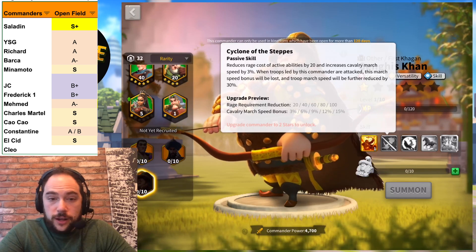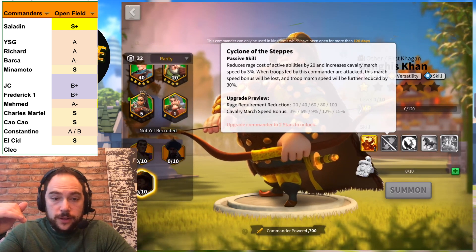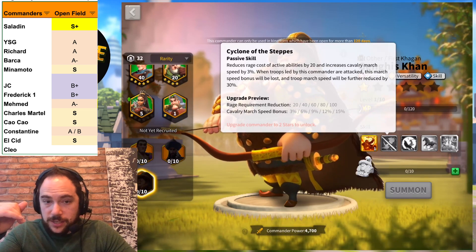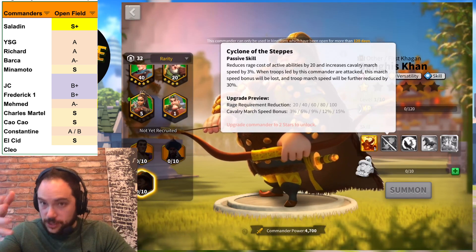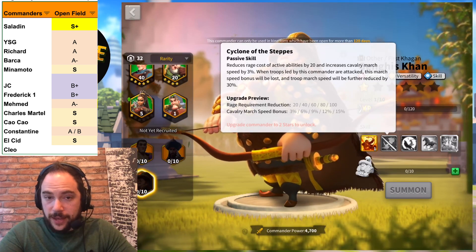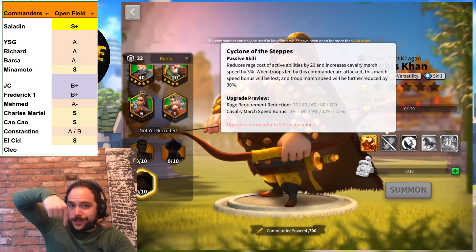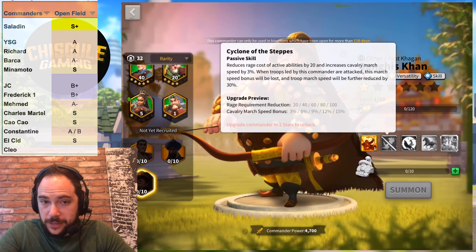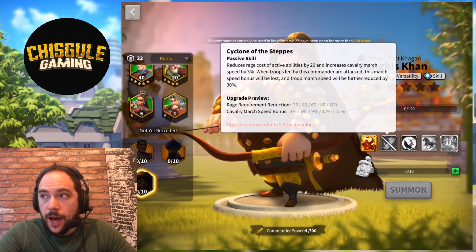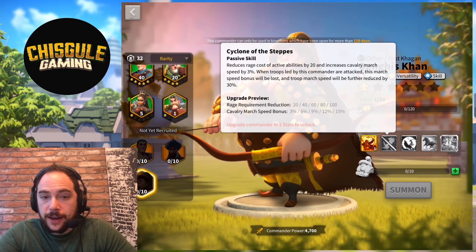The A+ rating puts Khan just short of Charles Martel with the expertise skill, just short of Tsao Tsao, and just short of El Cid. Worth mentioning that this list evaluates commanders as if they have the expertise skill. If you want to see the full list, the link is in the description. A+ — really, really solid. I'm personally going to be investing in them for the open field. Very happy with them in that capacity.